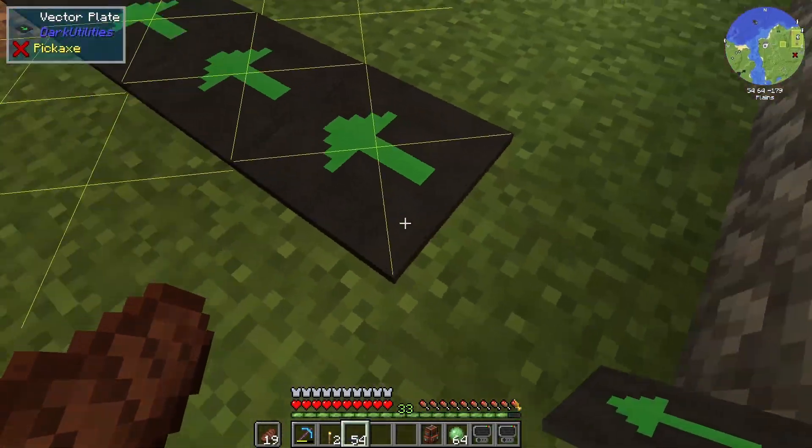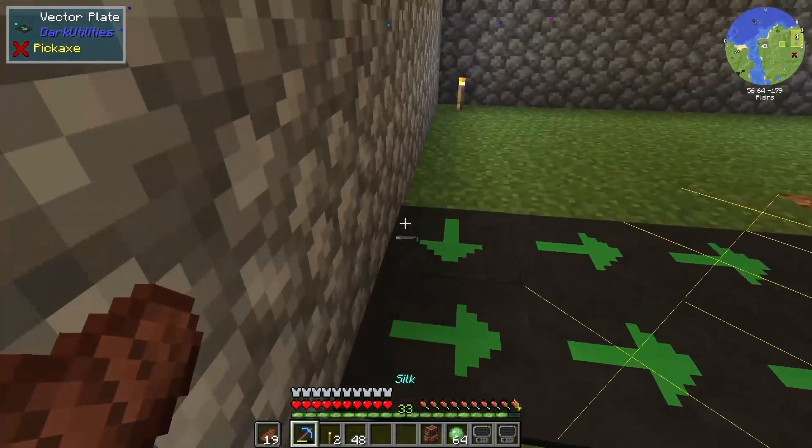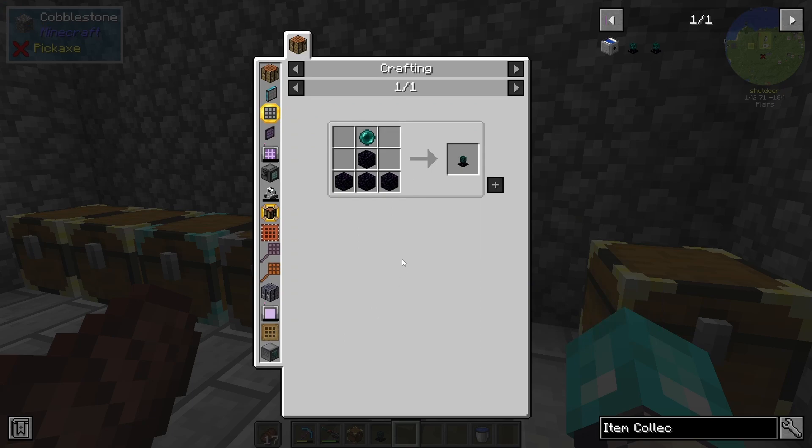Holding shift prevents you from sliding around on these, which is fantastic. I'm going to get all of these placed and we will be right back. So we've got the basic item collector here, which is fantastic.